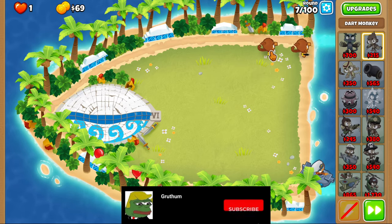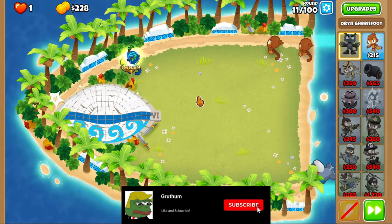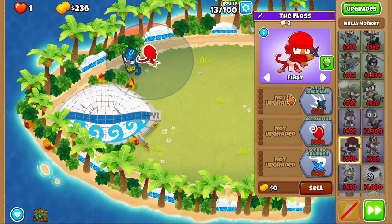Now we're gonna save up for Obyn. We got our boy Obyn now, and we're gonna get a ninja and place it right next to our Obyn. Here's our ninja — we'll get discipline here.